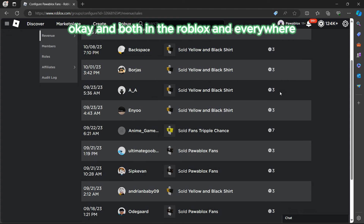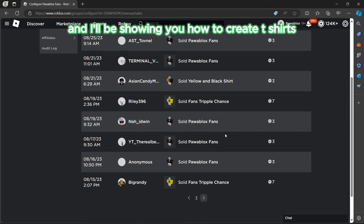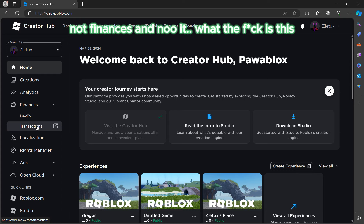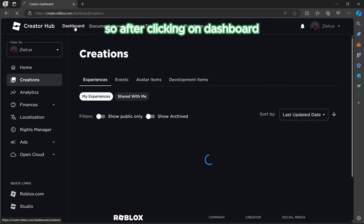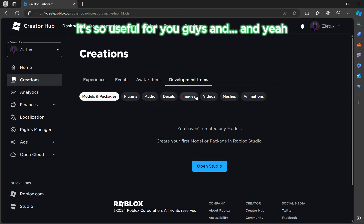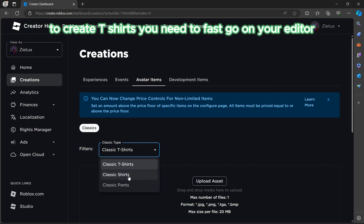Going to Payouts, you can sell shirts in your group and earn Robux. As you can see, I sold a bunch of t-shirts. I'll be showing you how to create t-shirts, accessories, and shirts. To create t-shirts, go to Create, then click on Dashboard. This is the second insane way of earning free Robux right now on Roblox — make sure you watch this tutorial to the end.